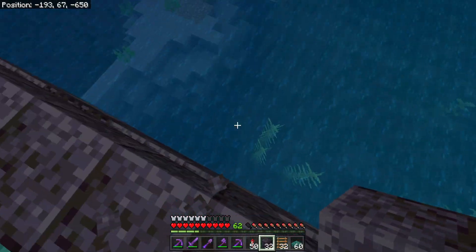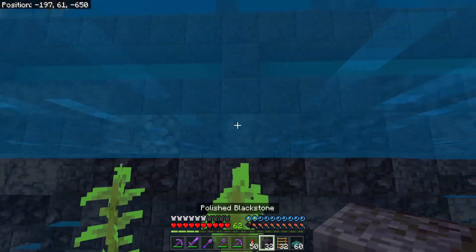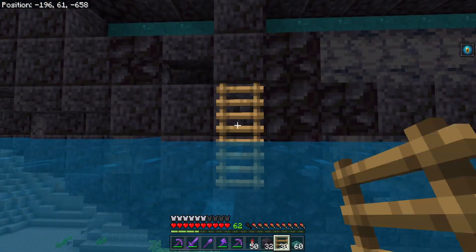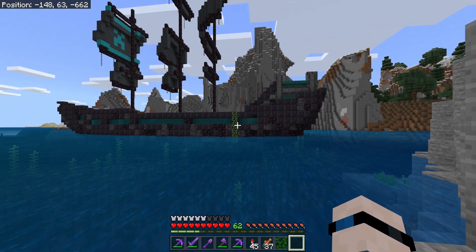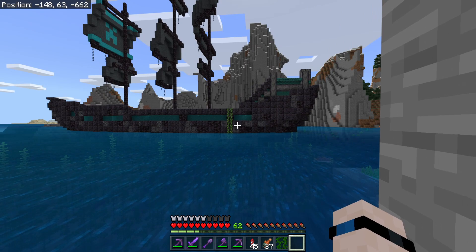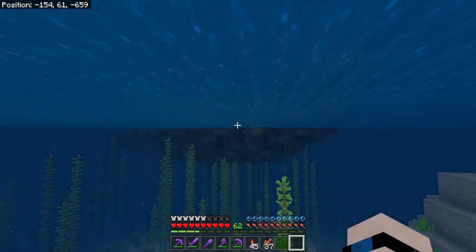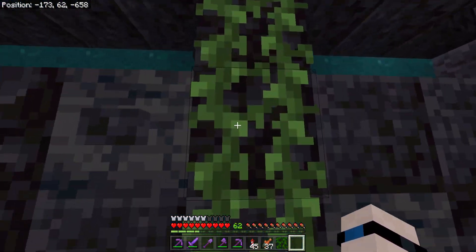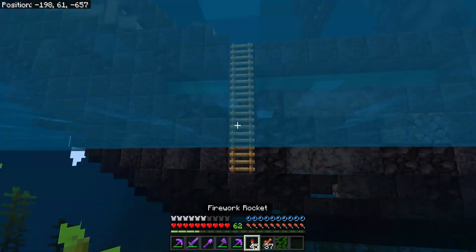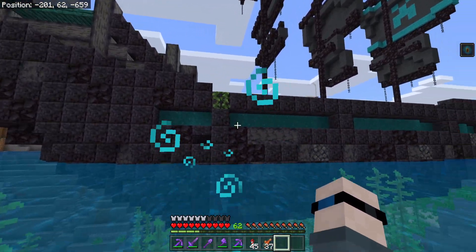The next thing we need to do is have a way to get onto this ship if we don't happen to have our elytra on us, because right now there's literally no way to get in. We're going to put ladders right here to get up to the side of the ship. But one of the folks on my stream - which we are recording live in front of a studio audience - Crazy Breeze suggested vines instead of ladders, and I quite like the look of that. Maybe nether vines too, but something more natural instead of ladders is what we'll go with.